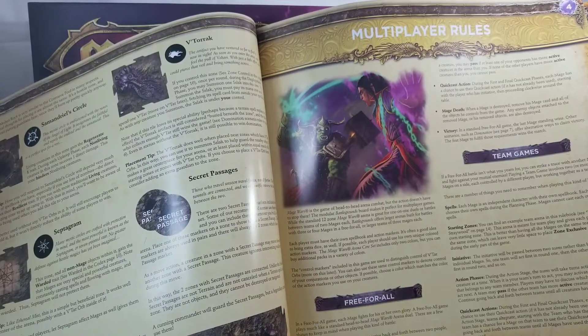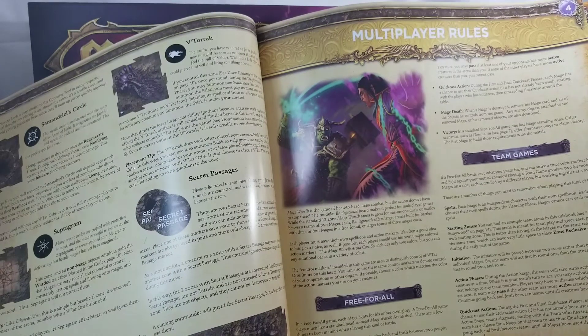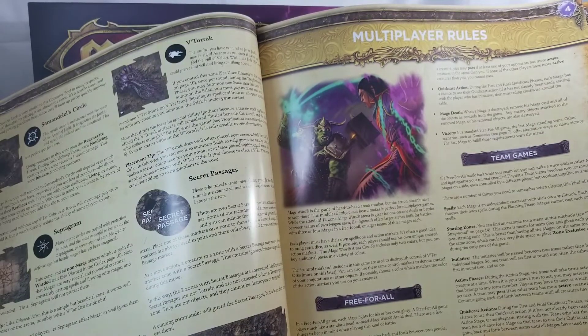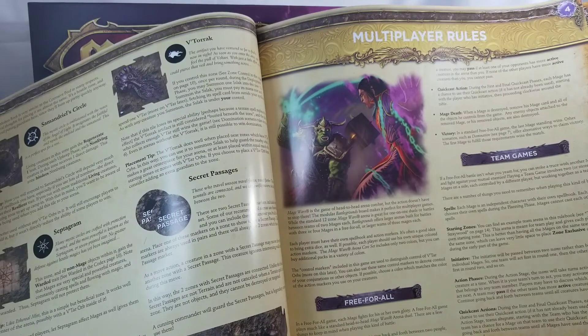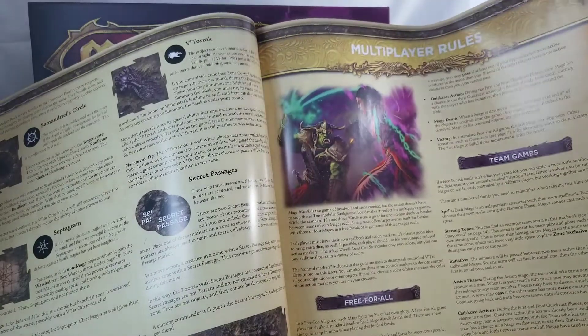Free for all: in a free-for-all game, each mage fights for his own glory. It plays much like a standard head-to-head Mage Wars Arena duel. A few things to keep in mind: instead of passing initiative back and forth between two players, you'll be passing it clockwise. Quick cast, action phases, mage death — when a mage is destroyed, remove his mage card and all the objects he controls from the game.